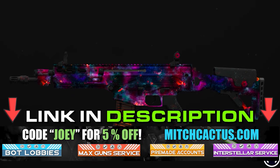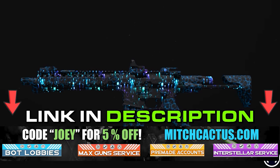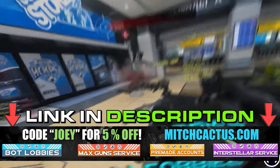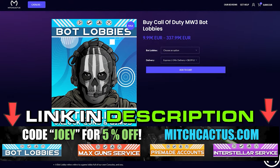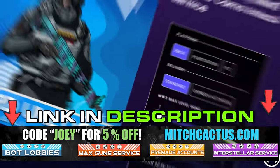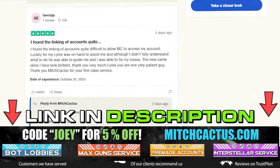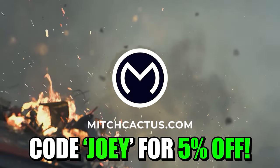If you're looking to unlock the new Modern Warfare 3 camos such as Interstellar and Borealis hard unlocked, or play bot lobbies, level up your guns and unlock camos rapidly, or even get instant delivery pre-made accounts, be sure to check out mitchcactus.com. They are the biggest and most reliable sellers with heaps of brand new offerings for Modern Warfare 3, with completely safe and legitimate services for Xbox, PlayStation, and PC. They have almost 10,000 reviews on their Trustpilot page. Use code Joey for 5% off for a limited time only.